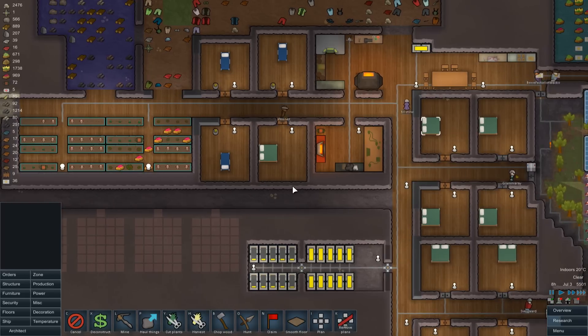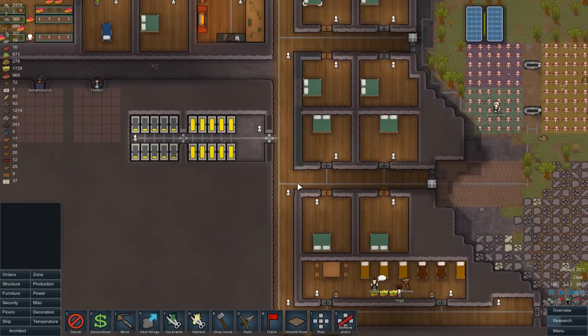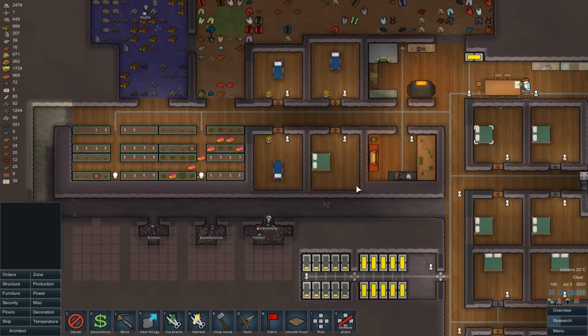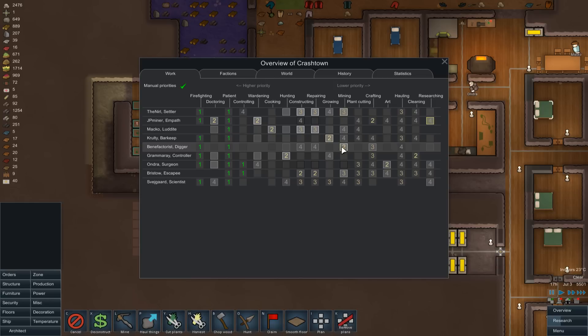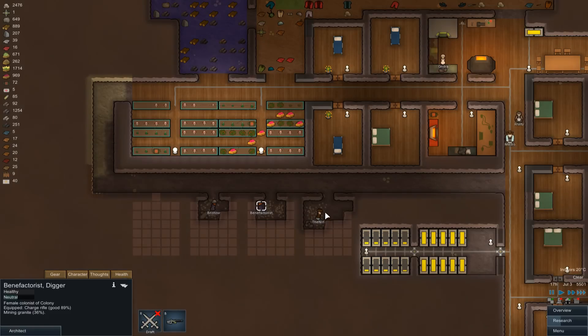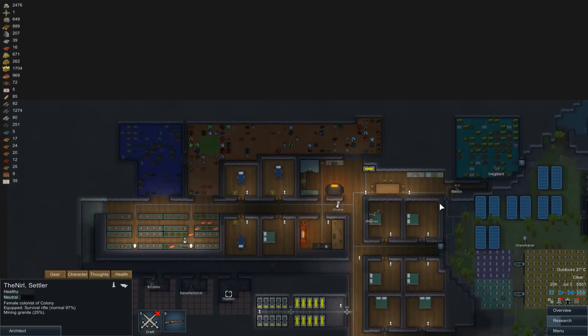We've got all this space up here that we could be making use of. And with how the beds are laid out, I could start putting doors either side of some of the rooms. The race is on! Null's in the lead, Benefactorist not far behind - oh hang on, Mako's buggered off, probably for a drink - bloody alky. Null's got this hands down. Null 15, Benefactorist 15 - but Benefactorist has the enhanced sight, bionic eye, versus Null with the simple prosthetic.